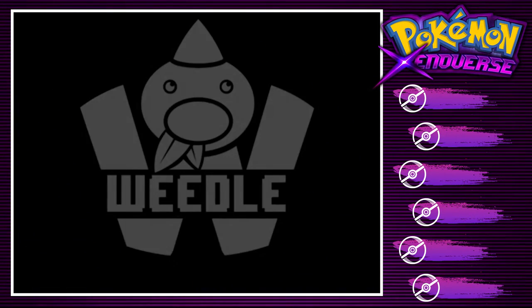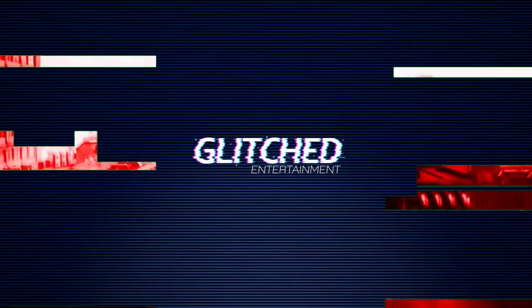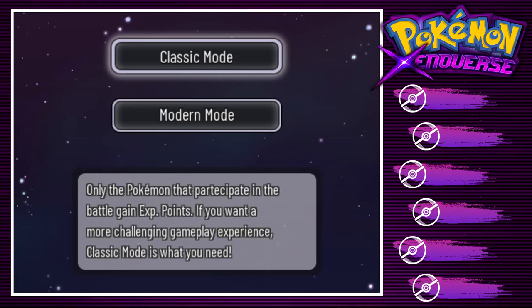So anyway, let's go ahead and get into it. Here's one of the first options we're going to run into. We could either do Classic Mode, which is your standard Pokémon — Red, Blue, Yellow, all the way up to Black and White — where whatever Pokémon is on the field gets experience if they participate in the battle. And then we have Modern Mode, which is more like Pokémon Sun and Moon, Sword and Shield, and more recently Brilliant Diamond.